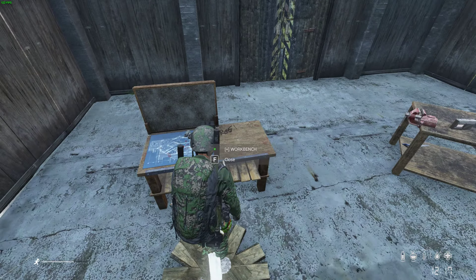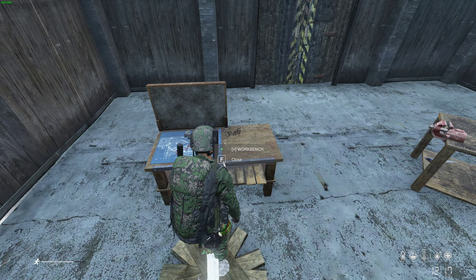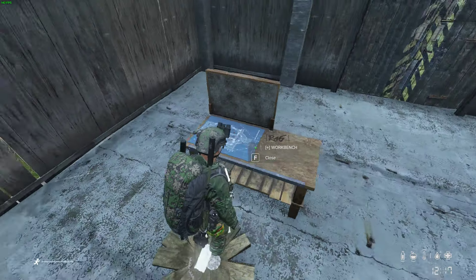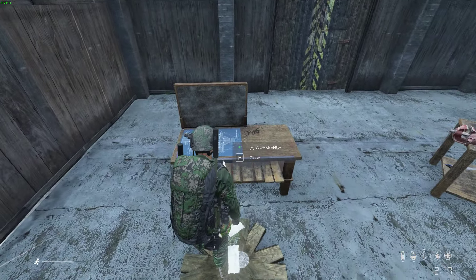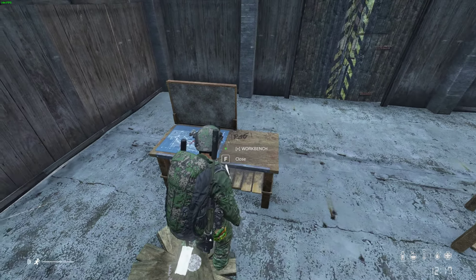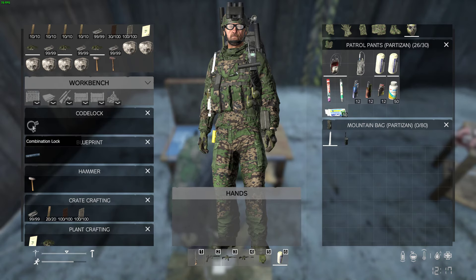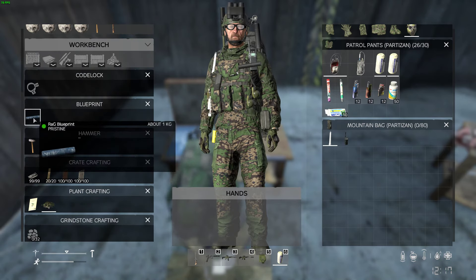Let's start off with the workbench. These come in kits — find them in the world, or on Trader, or on other servers. This server is not about the Trader; it's got Trader, but you can only buy certain things. You have to find everything. This is more of a survival map versus my other server. The workbench kit can be code locked, which is nice. You're going to need a blueprint also.